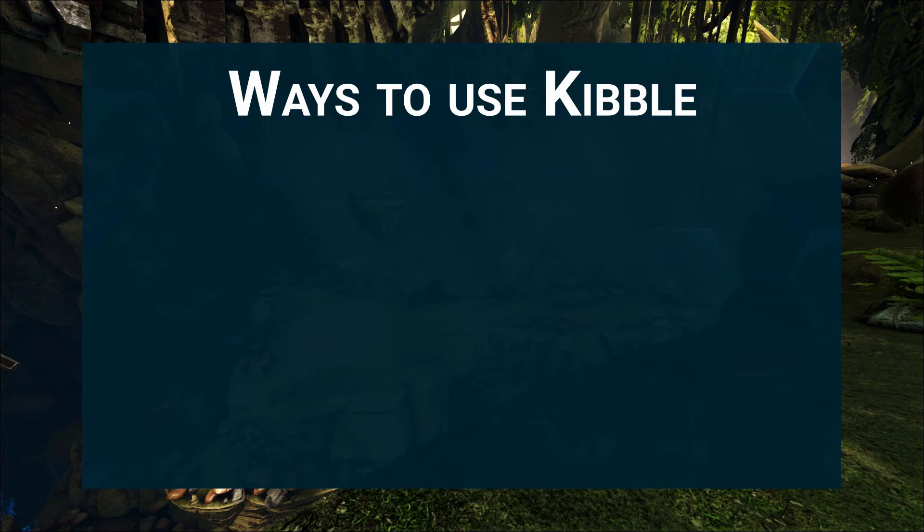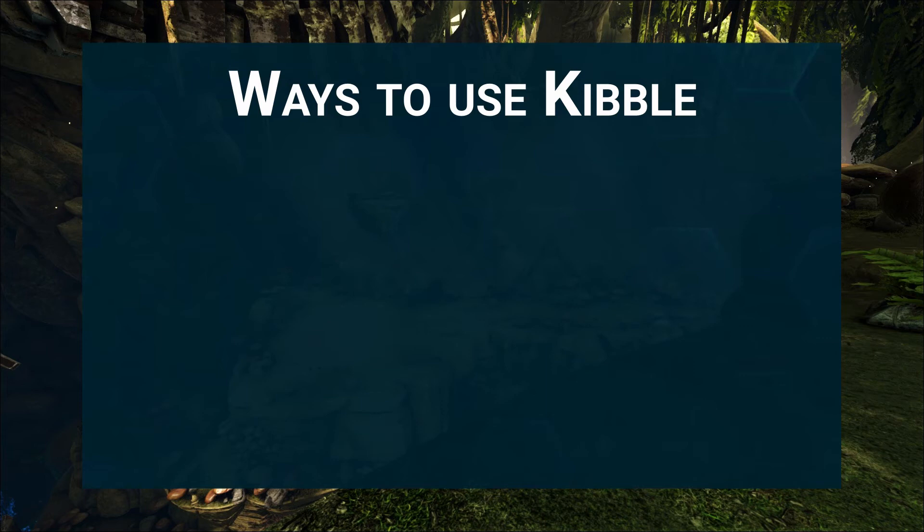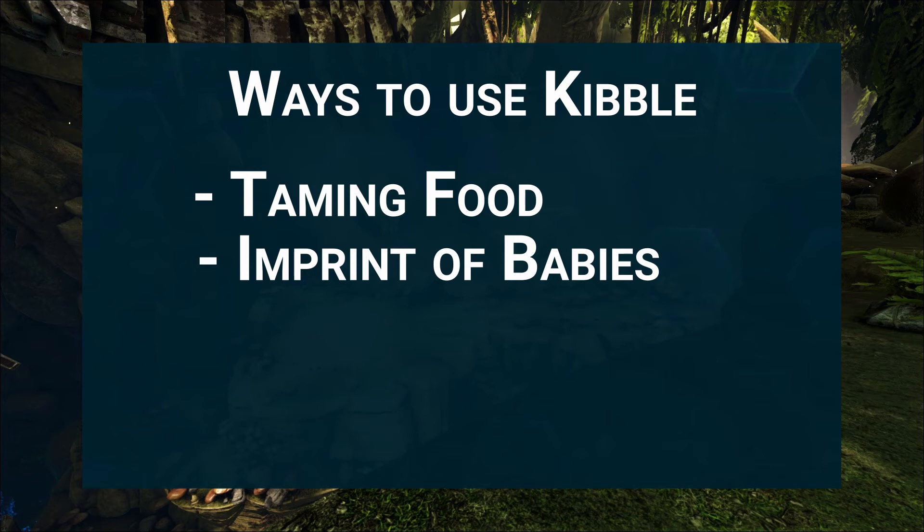Now that you know how to make kibble, you want to know what to use it for. The main purpose of kibble is as a taming food that tames creatures fast with high taming efficiency. Almost every animal prefers a different kind of kibble, so it's useful to have all kinds available. Another important use is as imprint food for babies — babies can ask for different kibble during imprints. To imprint, put the kibble in slot zero of your hotbar, stand close to the baby, and press E to interact. A third use is as baby food: the lowest kibble is often used because it is light, stacks high, doesn't spoil fast, and is eaten by every animal.